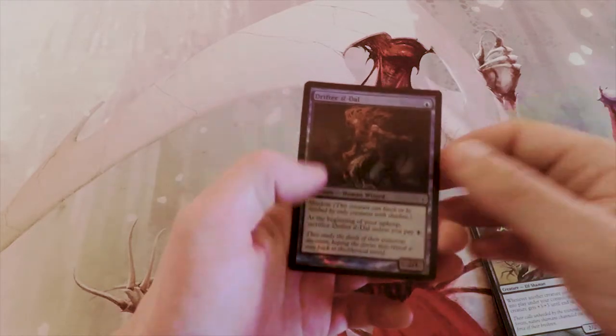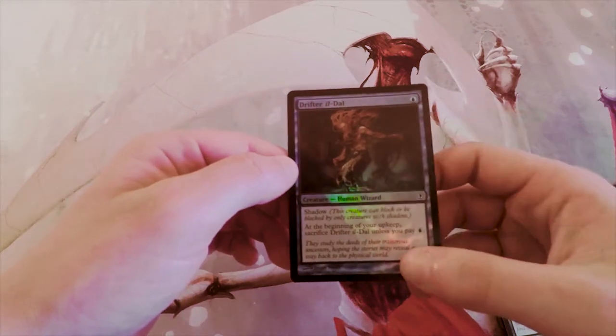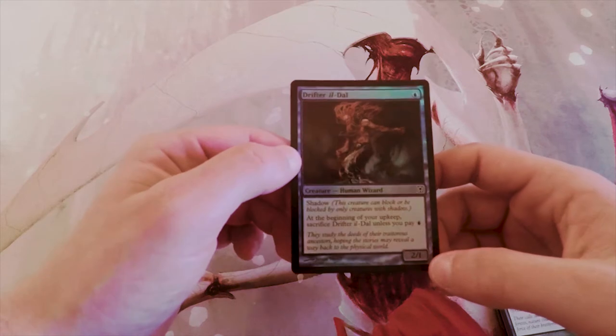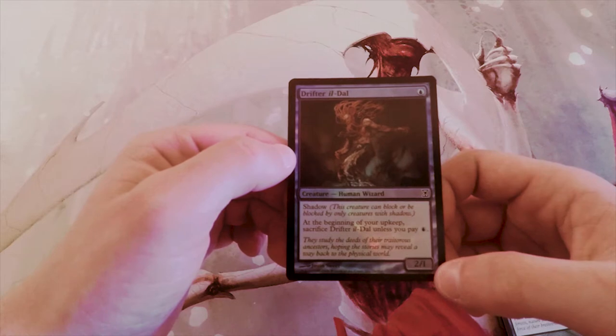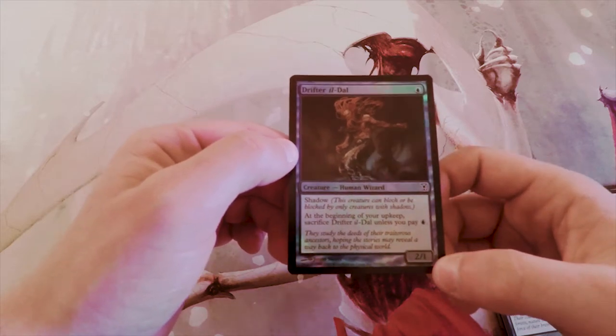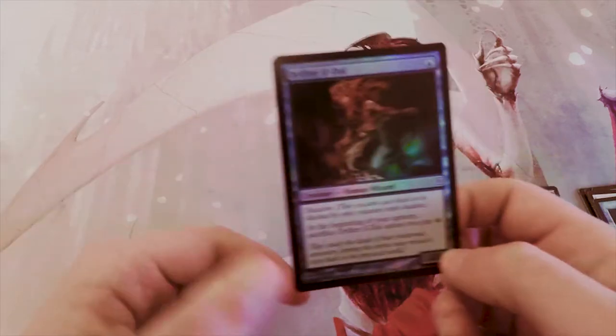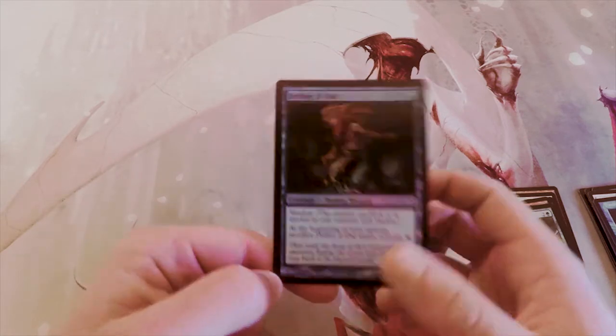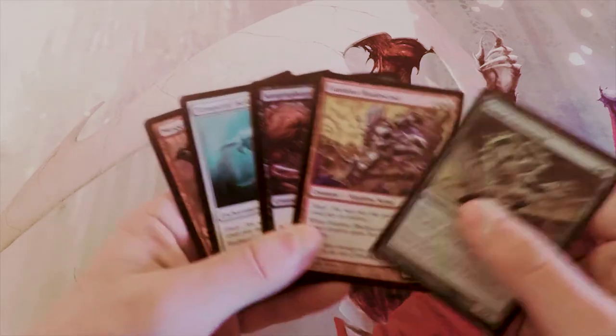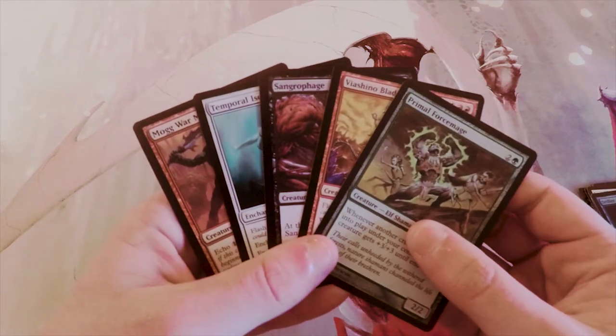We also got a foil Drifter il-Dal — a 1/1 for one with shadow, so it can't be blocked except by creatures with shadow. At the beginning of your upkeep you sacrifice it unless you pay one, and that trigger happens every single turn, so it basically sets you back one mana. I tend not to like cards like that, though it is quite aggressive.